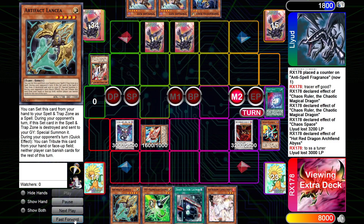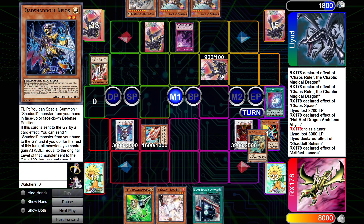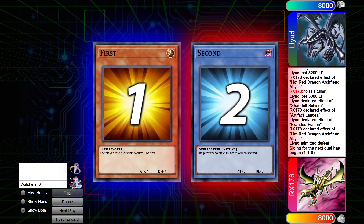Main Phase 2, End Phase. He goes Schism, sets the Chaos. He knew I had Lancia, so I guess he wanted to force Lancia. Branded Infusion. I go Hot Red. I could have cut it for Ash, but I felt based on the current game state, Hot Red would have been slightly better — just holding the Ash. And then we're on Game 3.